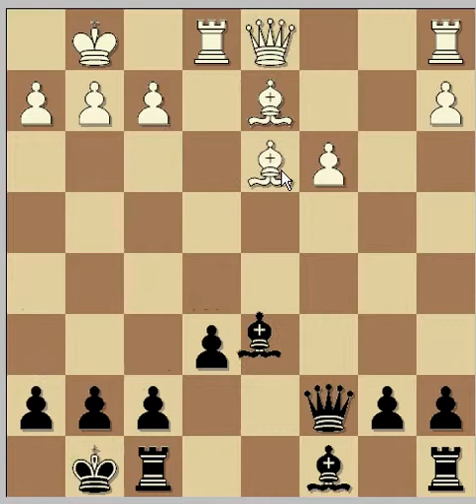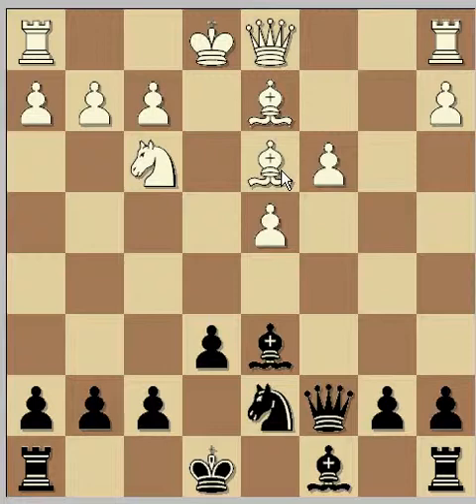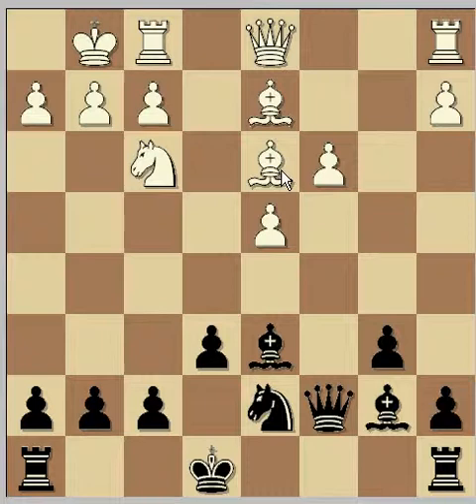Anyway, going back — Exd6, Be6, Be3, and I played this position once in a tournament game and played castle, which should be fine, but the main move is b6, just Be6 and Be7, Be6, castle, and Be7. I have to say that if Black is regularly getting comfortable positions like this in the opening, he's really not facing many problems.